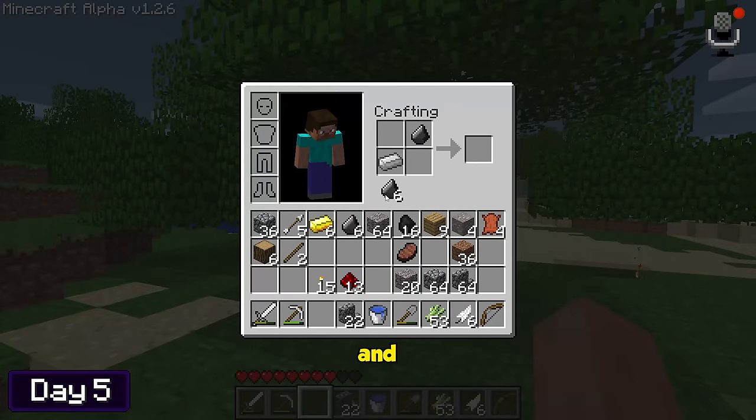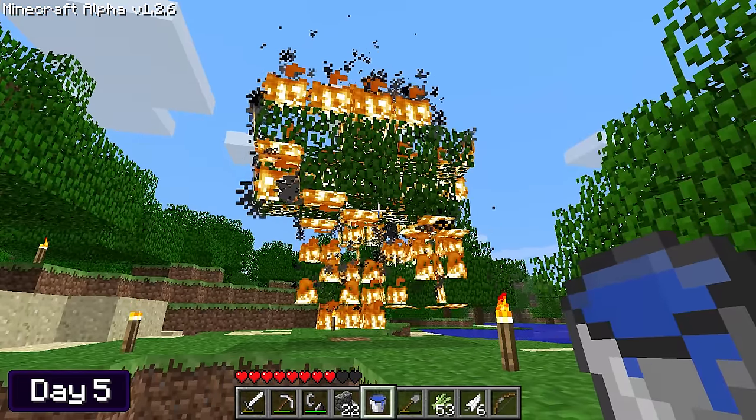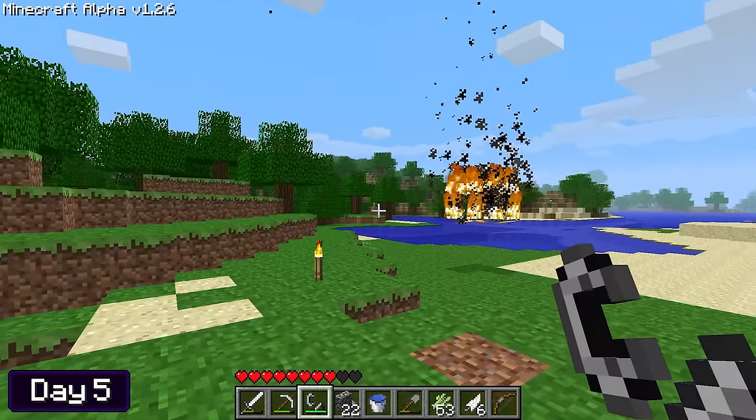You know what? I'm going to craft a flint and steel and burn these leaves down, because punching takes way too long. Burn! I'm glad to say that this session of deforestation went extremely well.